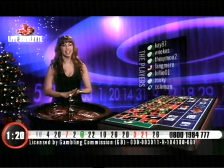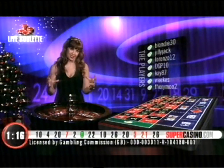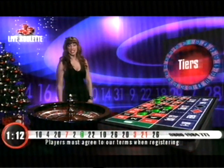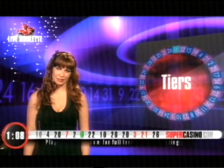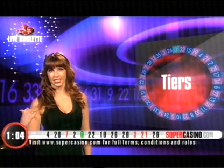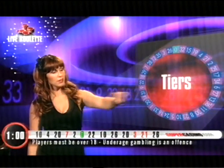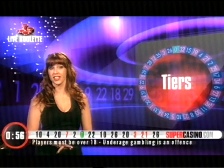Let's have a look at the second largest, or even the second smallest. Of course, the median French section, which is called the Tiers du Cylindre. Tiers du Cylindre, as I said before, translated means third. And it is, of course, the third of the wheel. When you consider there's 36 numbers, not including green zero, Tiers du Cylindre, taking you from 33 black right round to 27 red, covering 12 numbers, which is, of course, a third of 36.